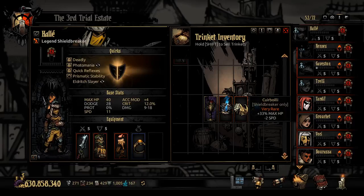The four trinkets I have here are all about increasing her speed, dodge, and damage. She's a damage dealer who needs to strike quickly, and the items either keep her alive or ensure targets die quickly. The first trinket - I'll try to pronounce it, Cure Boily - is very rare with plus 33% HP but minus two speed. That 33% HP is pretty beefy, putting her at 48 HP. It's good on the slower Shield Breaker in a dual Shield Breaker setup, as she'll still have speed 7 which is solid.